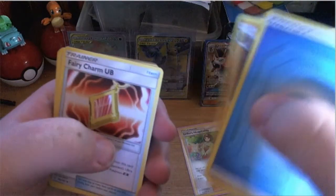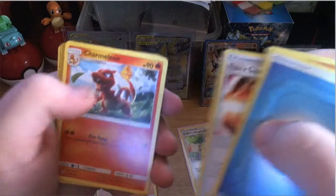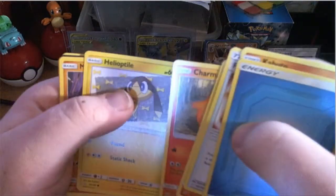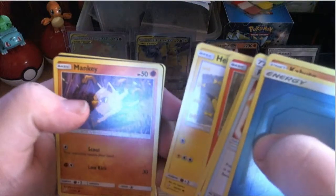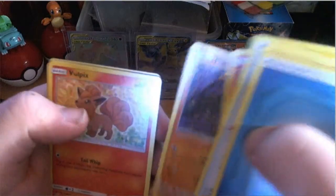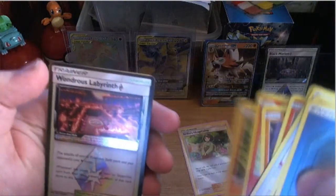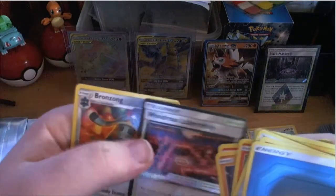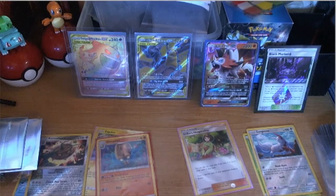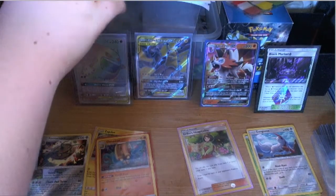Keep going — Helioptile, Mankey, Voltorb, Pancham, Wondrous Labyrinth — nice — and a Bronzong. That's okay — you got Wondrous Labyrinth, sleeve that up. At one point you are in the lead now, my brother.